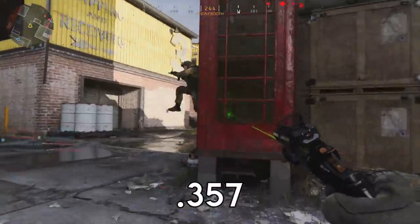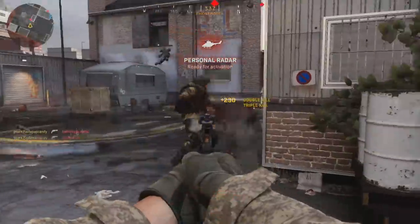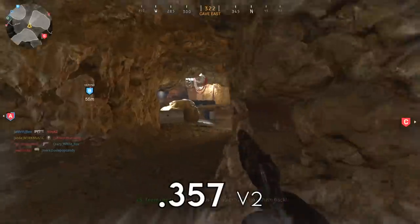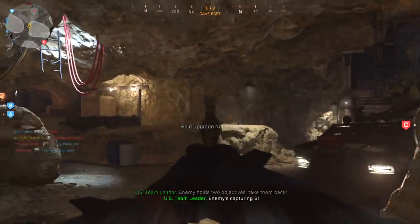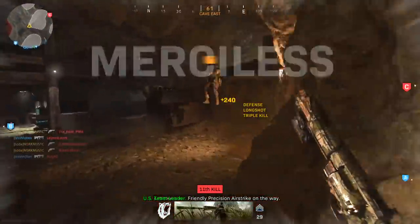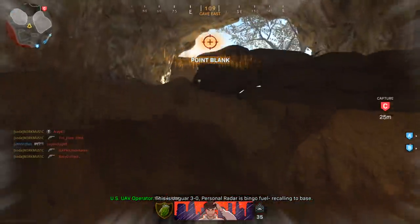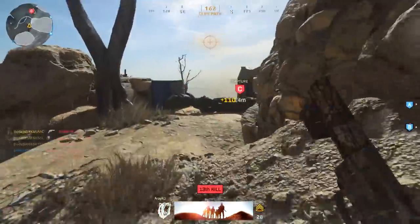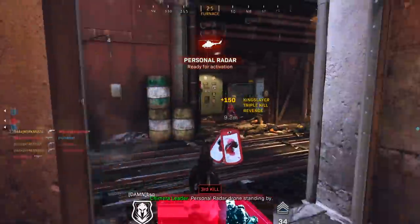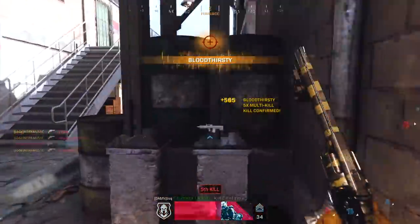Now moving on to the .357 Magnum — this is Karina's clip, and it's really good because she wasn't using the shotgun shells like I was, which makes it a lot harder. The .357 is actually really good in Modern Warfare, regardless of whether or not you use the shotgun shell ammunition. The shotgun shells are definitely really good, but you can't pull off long-range shots like that to the B flag. So the ammunition choice is situational — use shotgun shells on close-range maps, which is exactly what I did when I was playing Gunrunner in the pistol shotgun video.